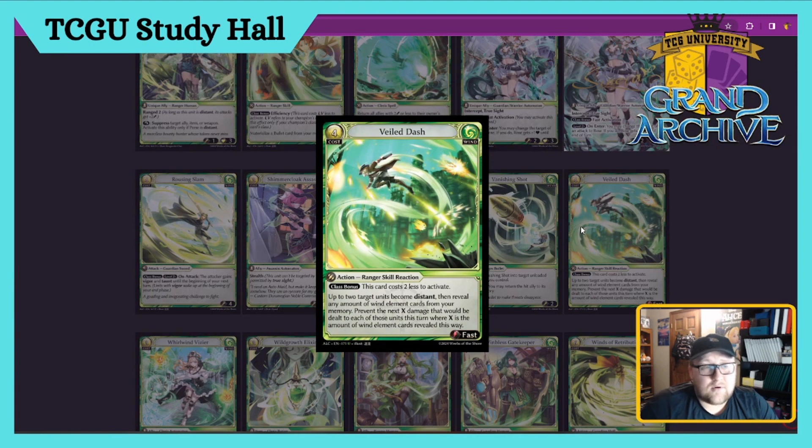Veiled Dash — four cost Ranger Skill, Reaction. Costs two less for Ranger as a class bonus, so it's a two-drop. Fast Action: after, two target units become Distant. Then reveal any number of Wind element cards from memory to prevent the next X damage that would be dealt to each of those units this turn, where X equals the amount of Wind cards revealed. This card says protect your board. It's very very good — like a three to four in regular, five definitely in Ranger.